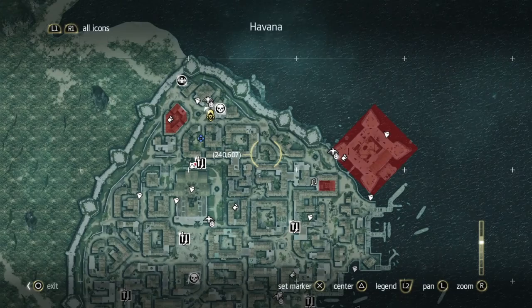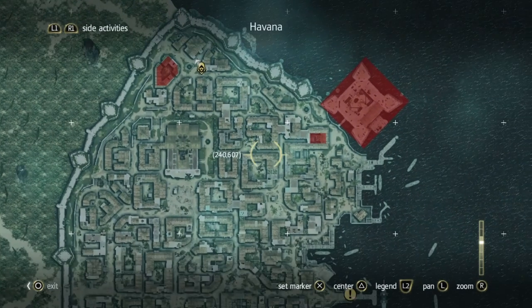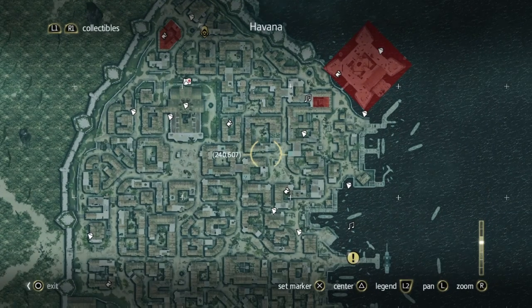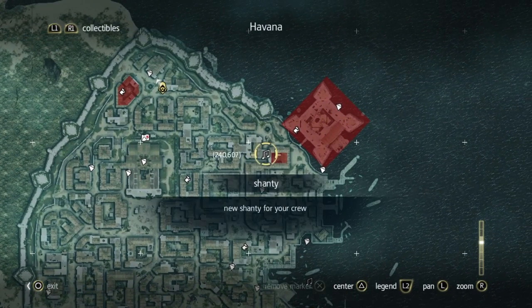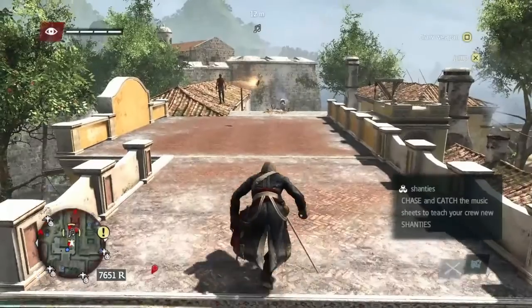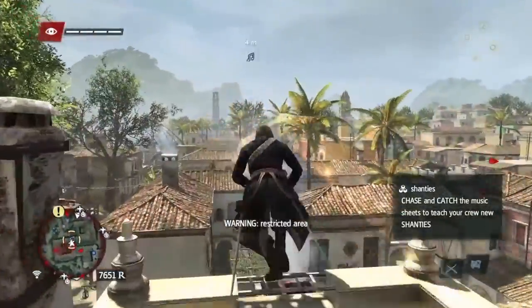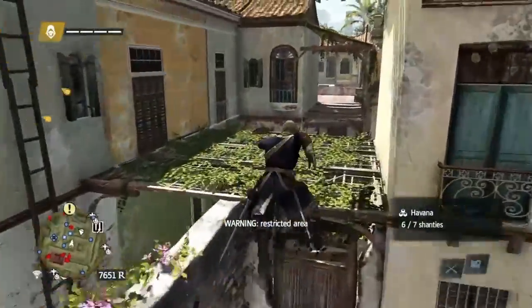The next one — let's see if anyone can see it. I say they're hard to see. It's right on the edge of that restricted area there. So that's where we're gonna go. Once you get to it, you chase it across the roof. I call it just lucky there — and get away from these guards as quickly as possible.